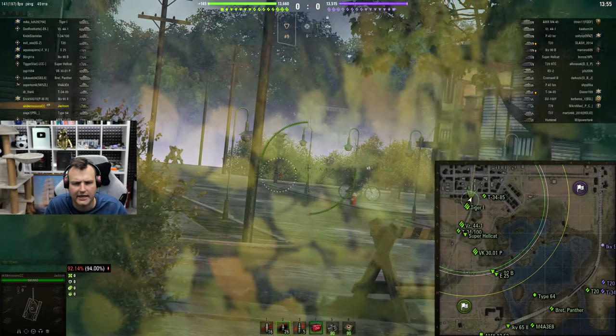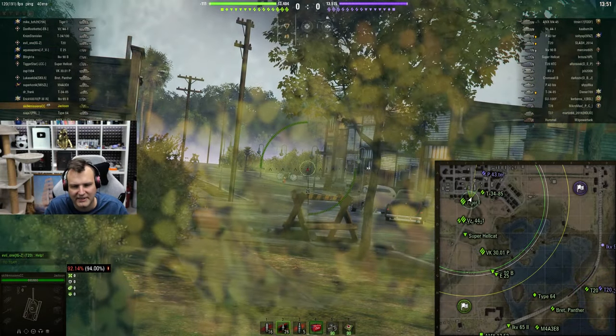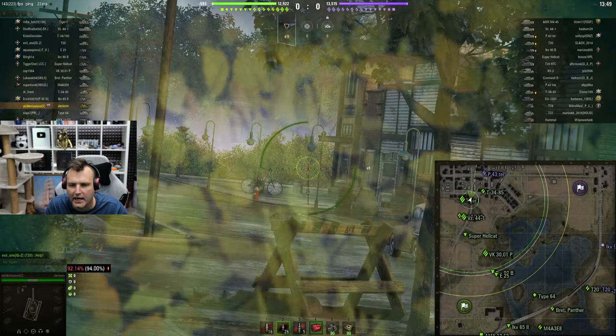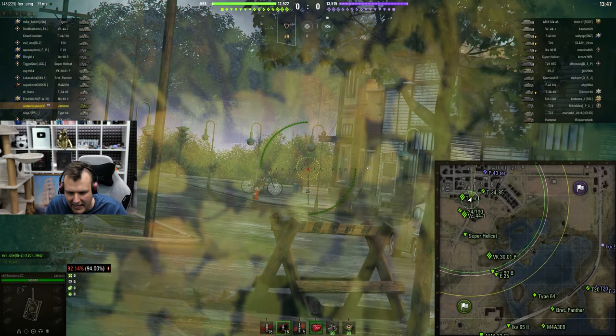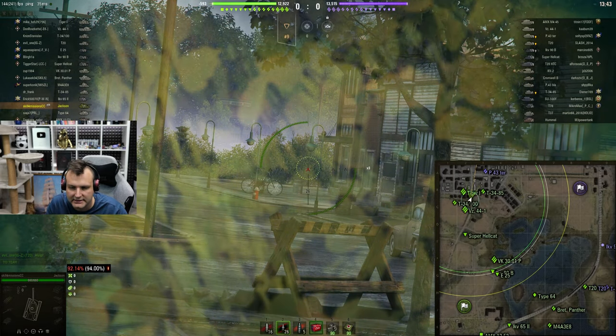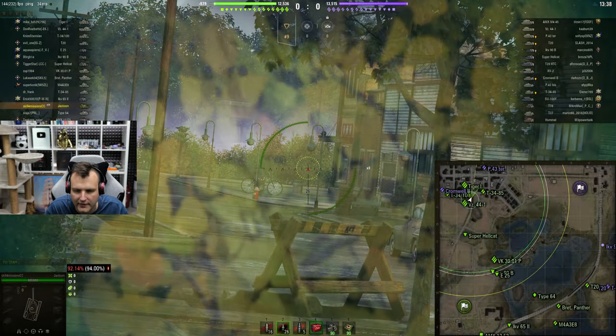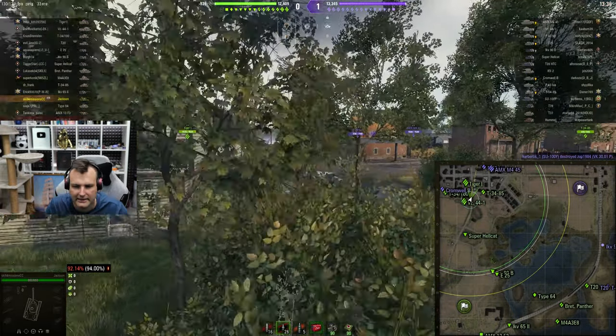At this point I am just chilling and waiting until someone will mess up. That's all I want to see — mistakes from the enemy's side — and we are booming, fellas. We are having a blast. We are paying attention at the mini-map whenever someone will get spotted. So chilling, chilling, chilling — and look at this: Cromwell is spotted in the city.